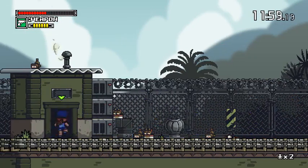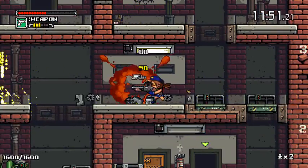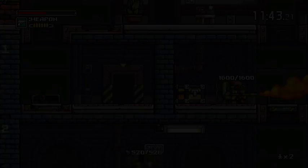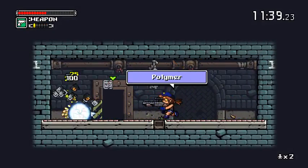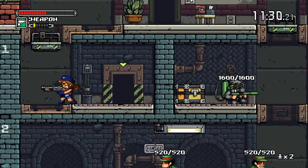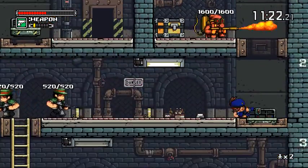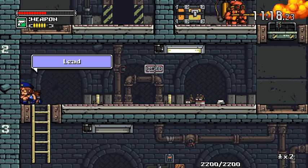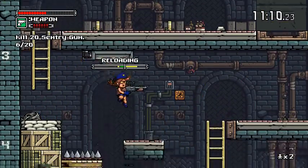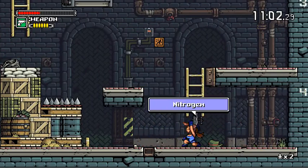Seems to be a persistent bug with those. I've also noticed a bug with certain other enemies — the spike wheel dudes — where if you kill them by freezing them while they're on a wall, it bugs out slightly and they become invincible. Just kind of a slight issue, maybe.